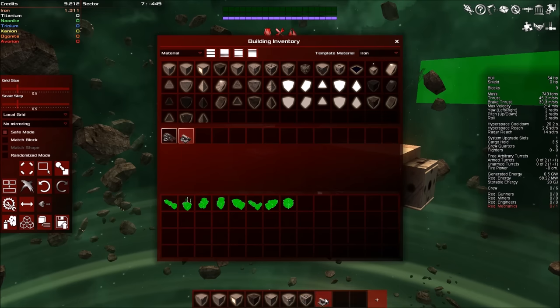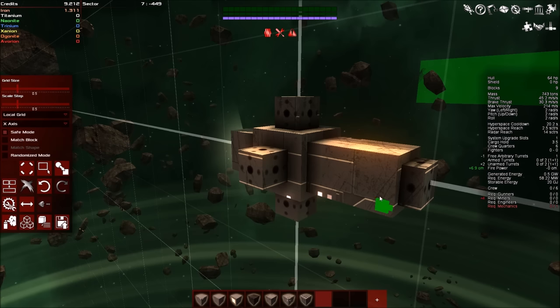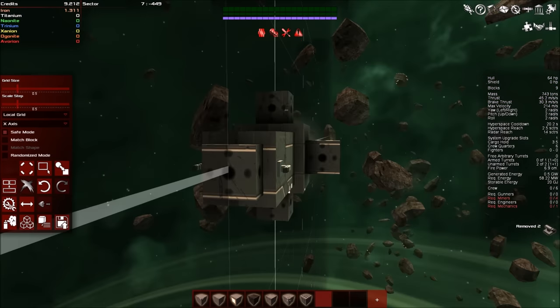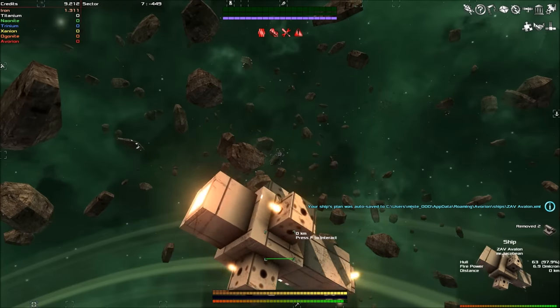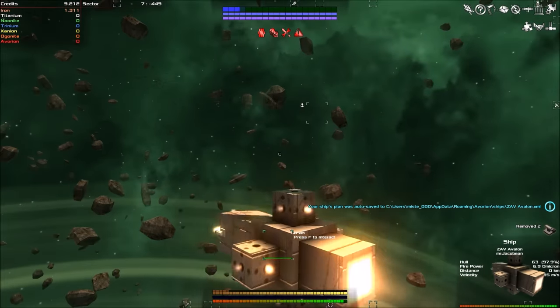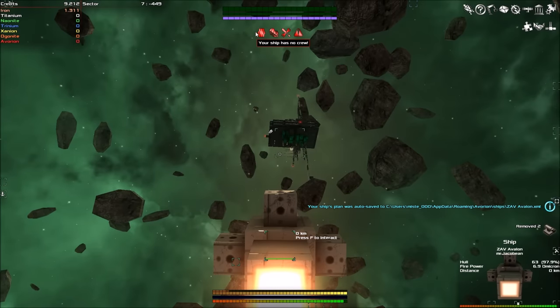Now since we've got our ship all lovely and done, we can go and put some mining turrets on here. Let's mirror on X — place here — and then we should have two mining lasers. So we now have our lovely new ship which is now outfitted for mining. However, we don't have any crew, and we're going to need that. The ship has no crew, not enough mechanics, not enough people manning the guns, and we're very, very weak.